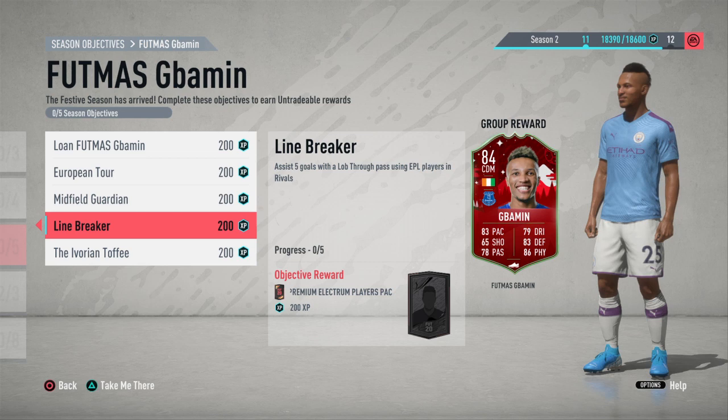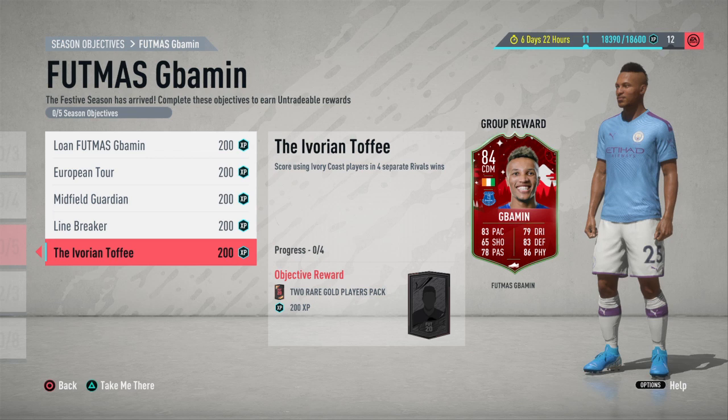The last one — score using Ivory Coast players in four separate rivals wins. This one is going to be a little difficult. Some of these objectives also require you to use Premier League players, so keep that in mind.